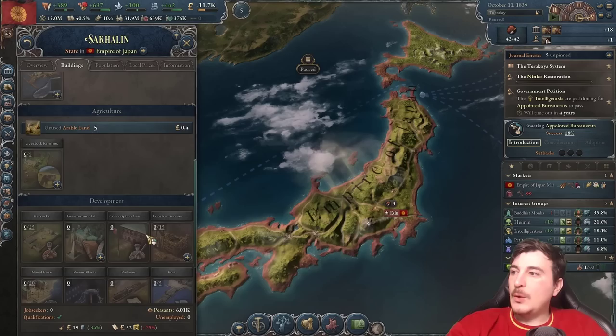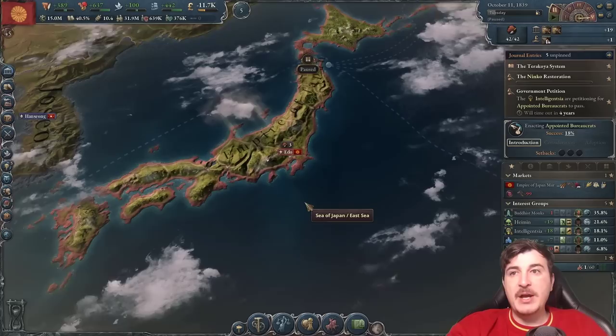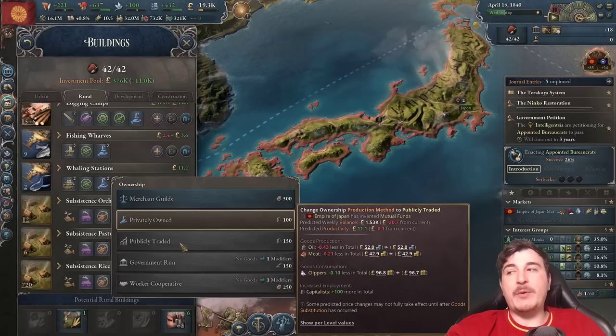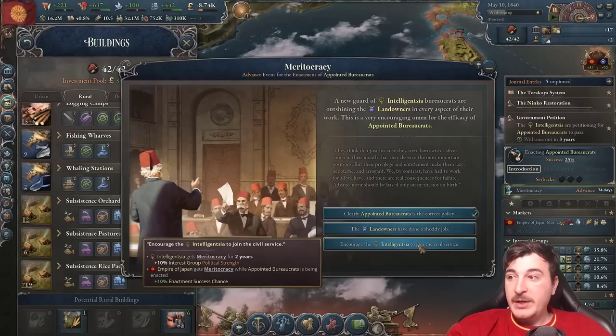We need to queue up a port for Sakhalin so we have a connection to the rest of the country — otherwise we can't access any of its resources. You should also switch to privately owned for your ownership production method. It starts out with merchant guilds which gives shopkeepers; we want to switch to privately owned and then publicly traded whenever available, because this gives us capitalists who offer significantly more dividends to the investment pool compared to shopkeepers.